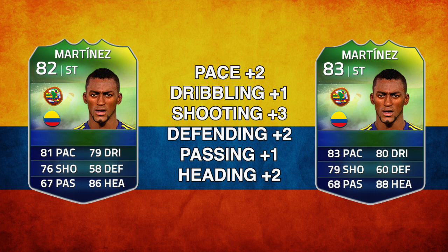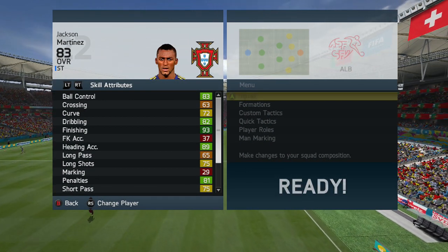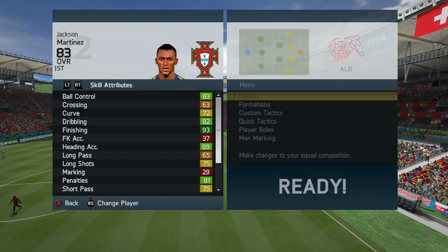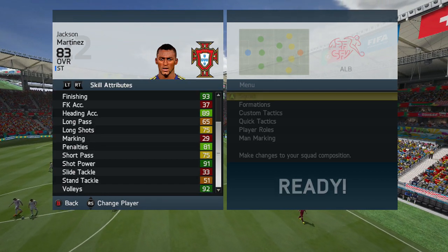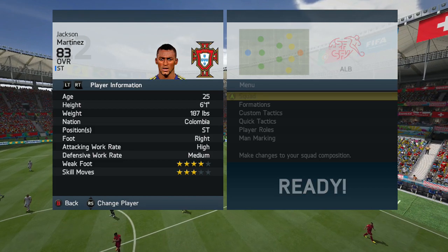Looking at the in-game stats, the standouts are his finishing at 93, heading, ball control, and penalties all in the light green. He's also got 91 shot power and volleys at 92, so it's really all about the finishing.